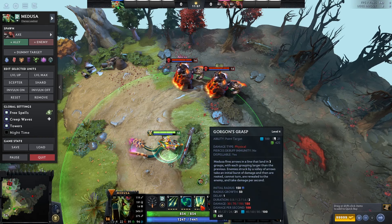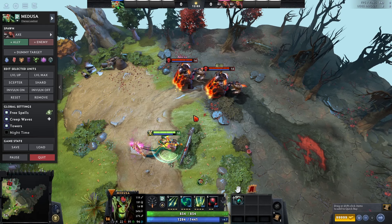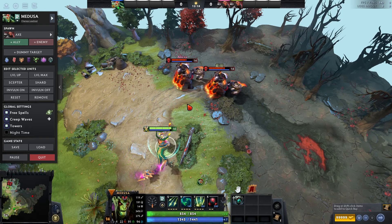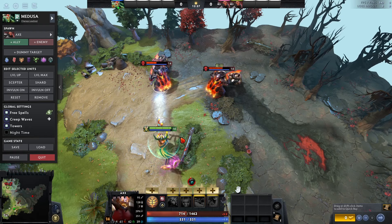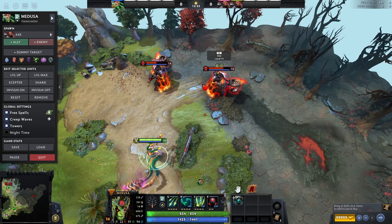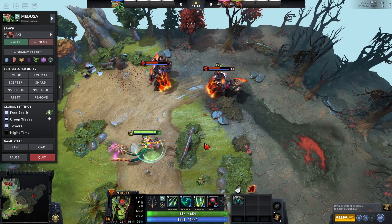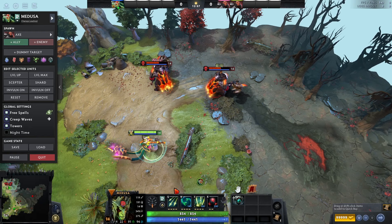Then we have Gorgon's Grasp, a newer ability — the hero used to have Mana Shield as a main ability before the rework about a year ago. This ability lets you lay down traps that root people, giving you a way to keep enemies in place so you can actually hit them, which is something Medusa never really had before. Enemies can run away from it, but when it lands on top of them it roots them for a short period. You'll usually use it as a follow-up after a teammate stun, because enemies will just run away if they see it coming on its own. It gives her real utility in fights beyond just a slow.